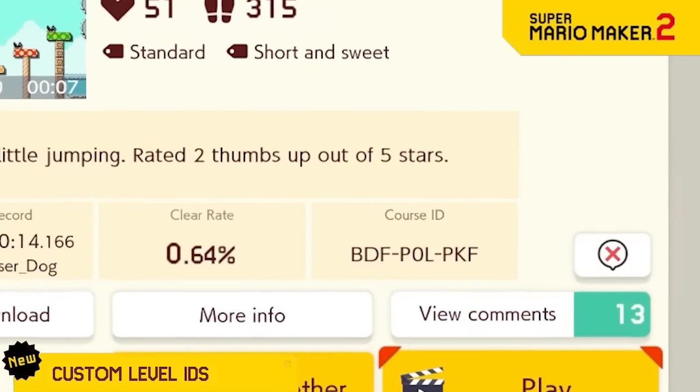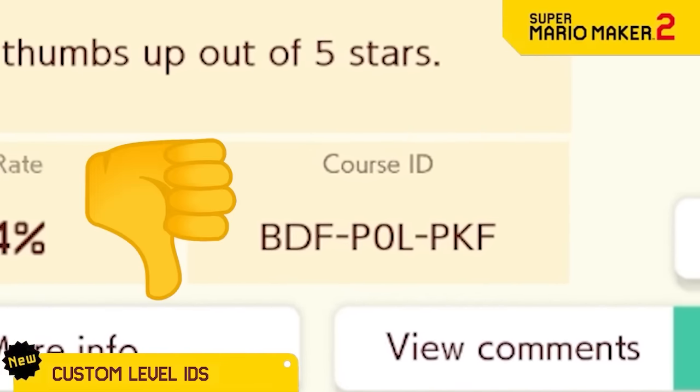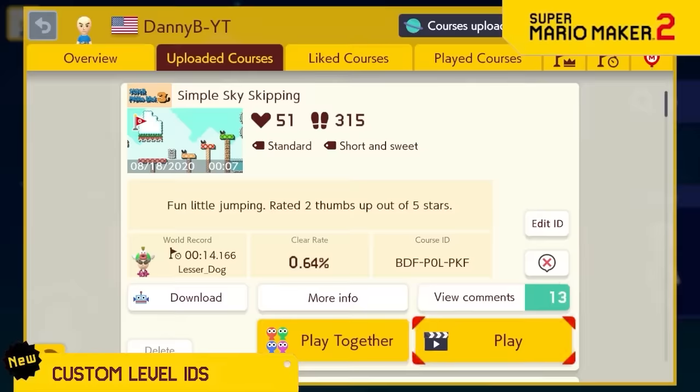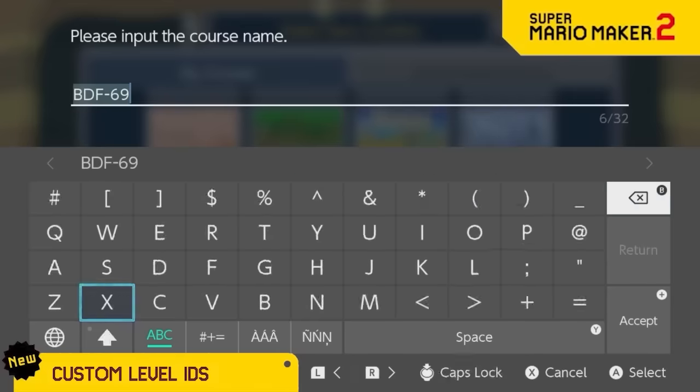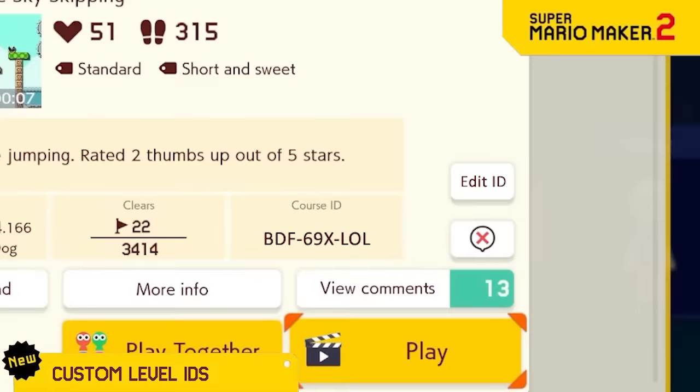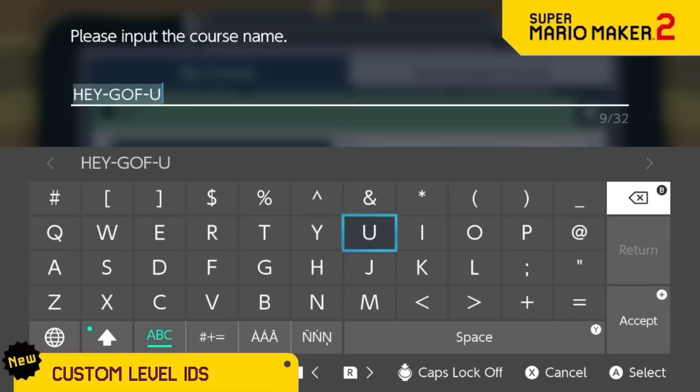You've always just been stuck with a random level ID when you upload a level, but not anymore — now you get to modify them to whatever you want. So stylize those level IDs, make them super unique and hilarious, and there's no way this idea could possibly go wrong.